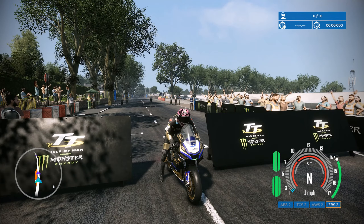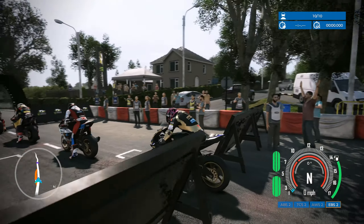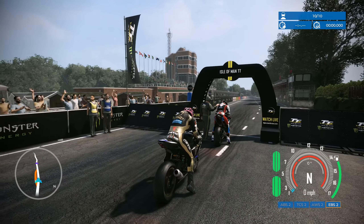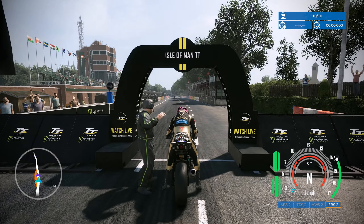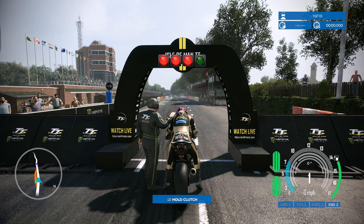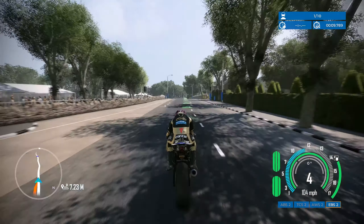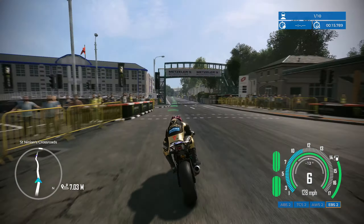On the actual race itself, as the caption says. I've edited it down a little bit and sped it up. I've changed the electronic aids down to setting 2. Here we are — get a tap on the shoulder, here we go, holding clutch. Slightly wiggly. Going past the grandstand down near Douglas. Let's hope the tyres stay on.